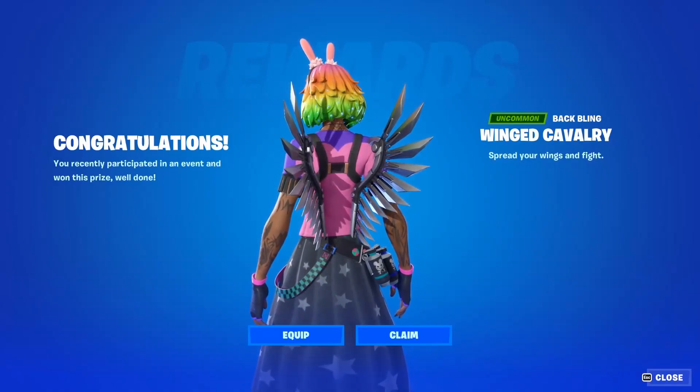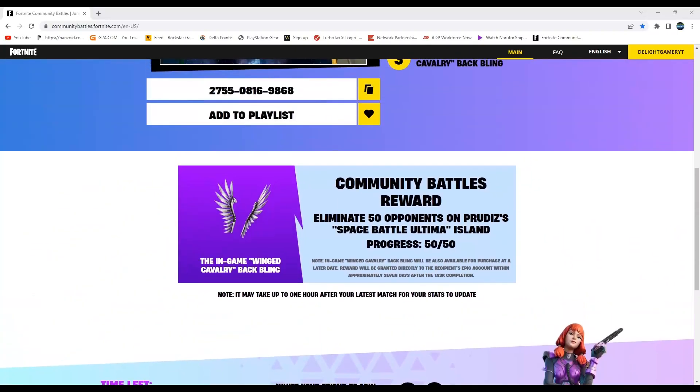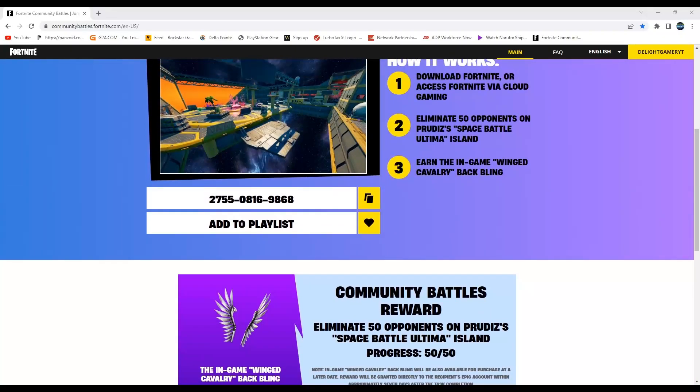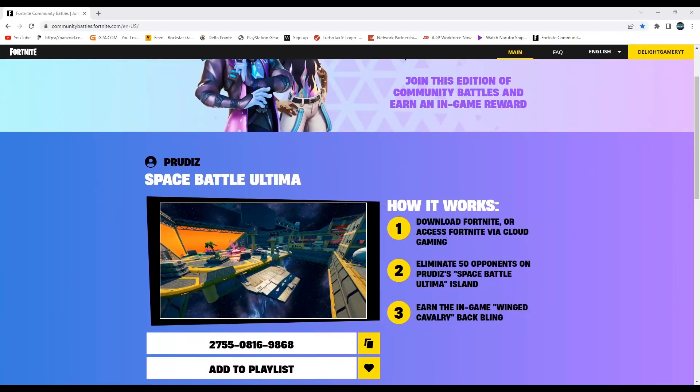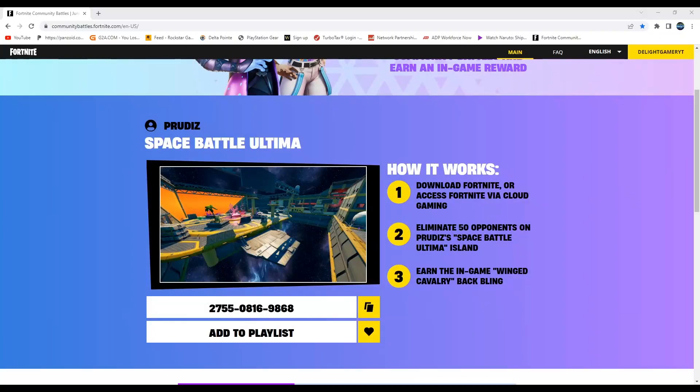I'm going to take you guys to the website. Alright, the website is right here. I already got my 50 eliminations — it will count it, it just takes a minute to count it, so you just have to wait. That's the island code right there: 2755-0816-9868. You can add it to your playlist if you want. It's a community battle. This is how you get this cool looking back bling. I put it in my library — it's called Space Battle Ultima. So this is the one you will play.